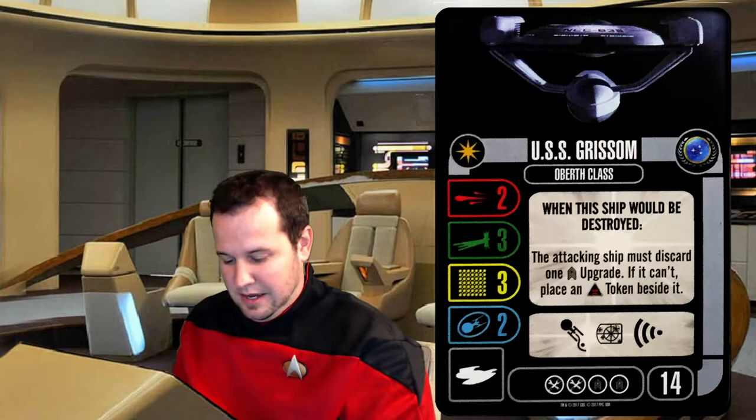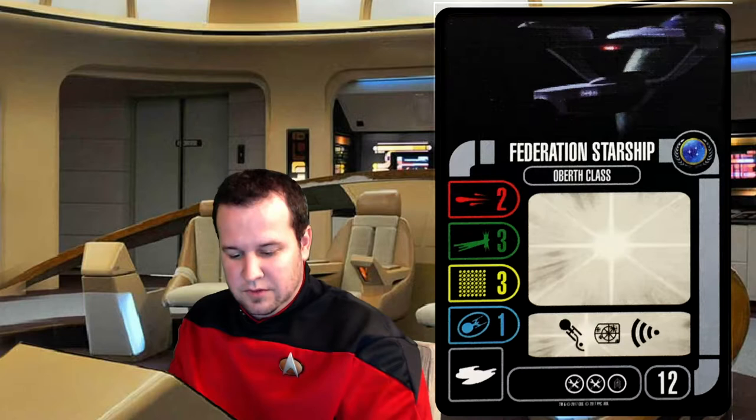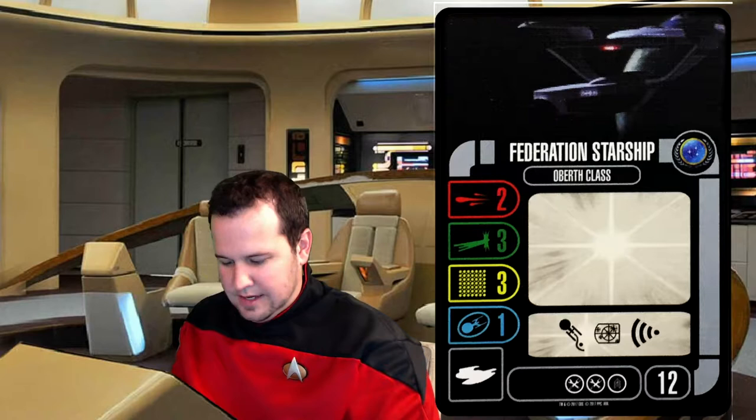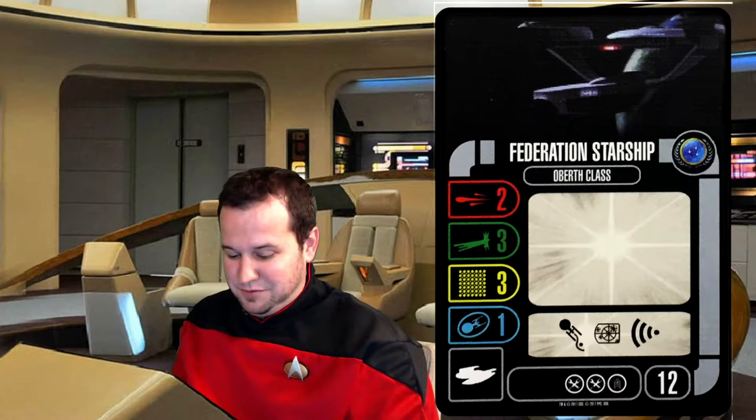Also, if they don't have a crew to discard, then they just get an auxiliary token — it's not really that big of a deal. The next card, the unnamed ship card, would be a pretty big hit. It costs two less. It's got two attack, three agility, three hull, and one shield. You lose a crew slot and a shield, but it costs two squad points less. That is a really cheap ship, so maybe it's worth running.